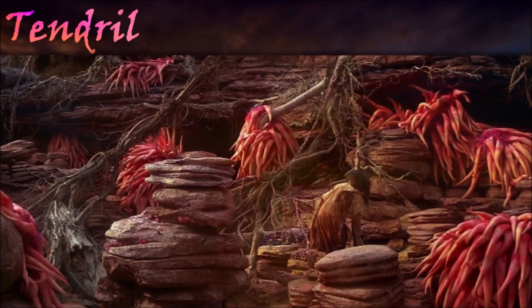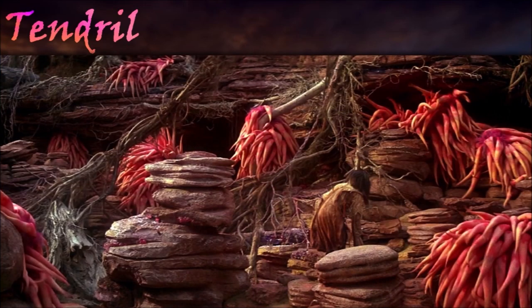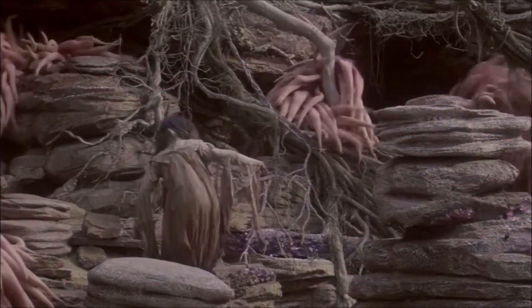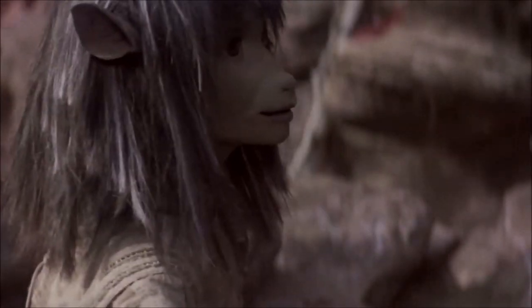Tendrils were creatures native to the endless forest and the hills along the Safan. They tended to lie motionless for hours waiting for an insect or small mammal to pass, and would then attack with their neurotoxic feelers, with even the smallest graze paralyzing their prey and allowing them to consume it while it still lived. Entire colonies of tendrils would roll to new cliff faces like tumbleweeds when their food supply became scarce.